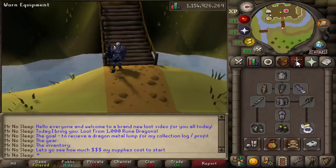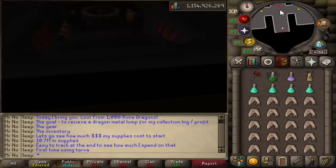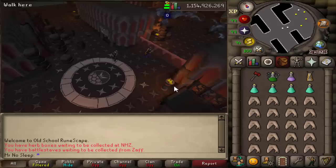The gear for this video is a set of full Torva and a dragon hunter lance. I have about 10.7 mil in supplies, so I'll be price checking these items at the very end of 1000 kills to see how much money I spent. This is my first time using Torva — it is best in slot here according to the RuneScape wiki. Alongside that we have the dragon warhammer, and a rune dragon kill count of 3431, so we should be ending at 4431.